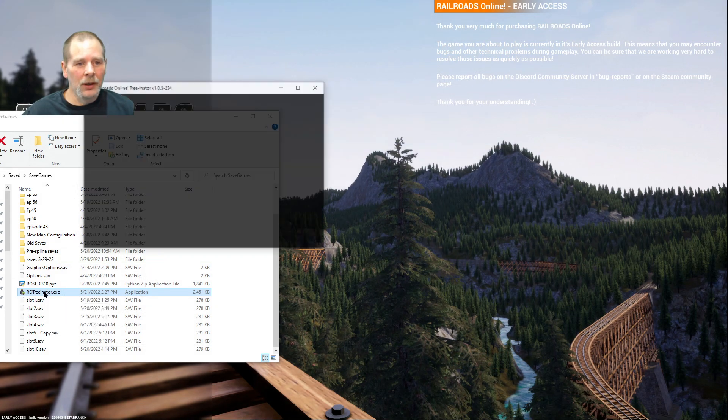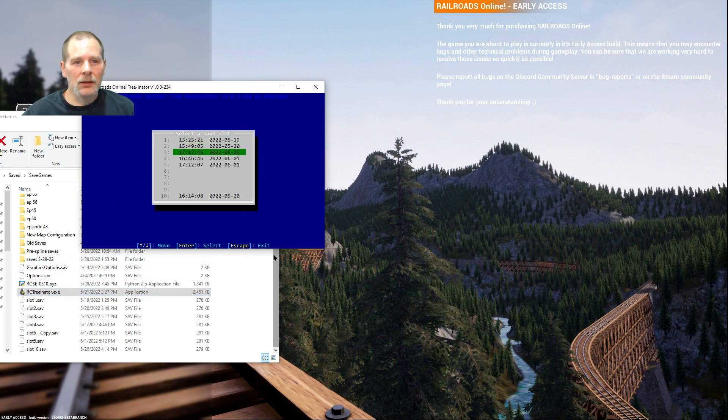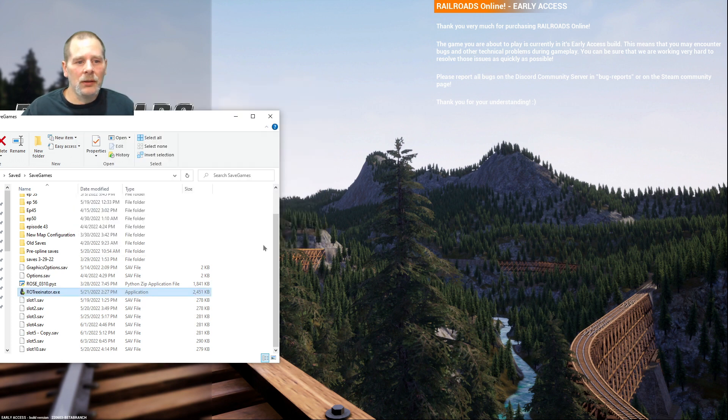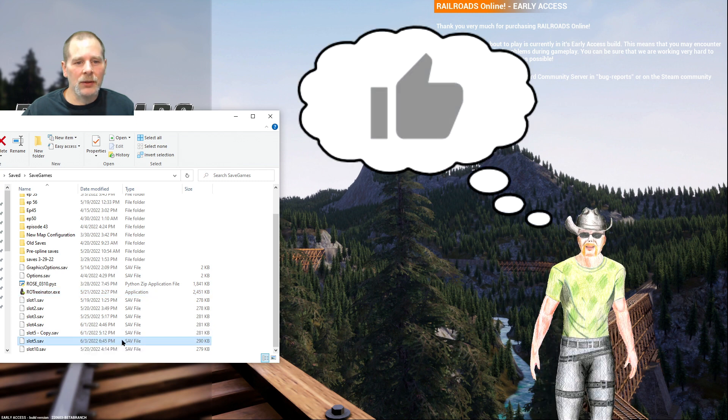Alright, here we go. The Treeinator is installed. We're gonna do slot 5 and we're going to do smart trim world, so what it does is it replants everything and then trims trees around everything. We'll try that, and distance from track — let's try 10 meters. I haven't tried this yet. Now do we go back and exit? It saved — yeah, see it changed the file date and the file size is different.